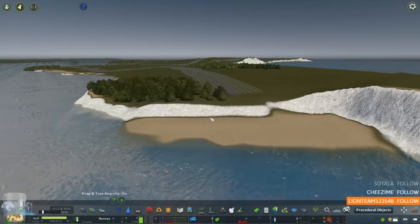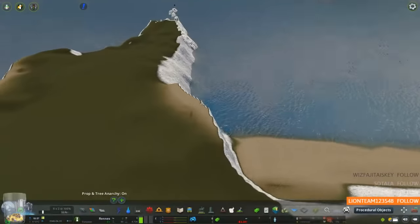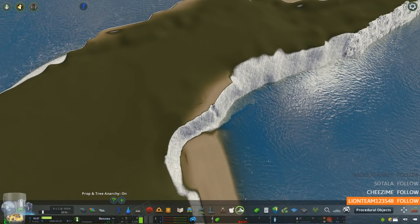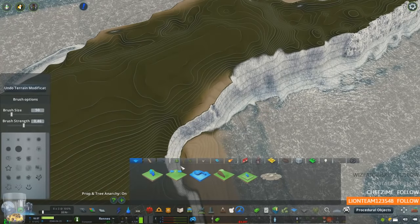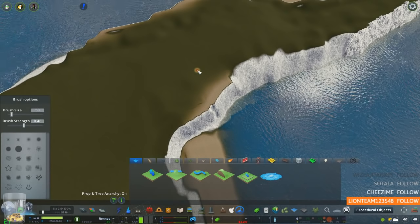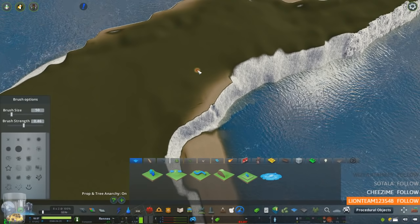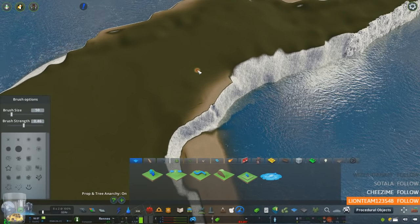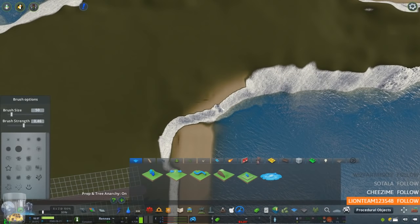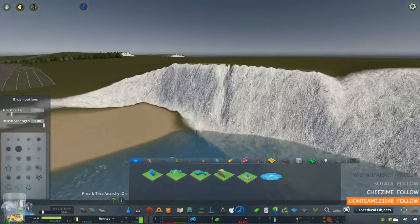The white cliffs do look very much like the Dover cliffs, and in fact the theme I'm using is by Mr. Miyagi — he's going to be releasing it and I think he's actually going to call it the White Cliffs of Dover. By the way, you can terraform on top of the roads as long as the road is on the ground — the terraforming doesn't show however until you delete the road.